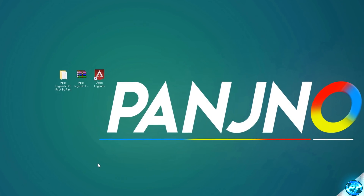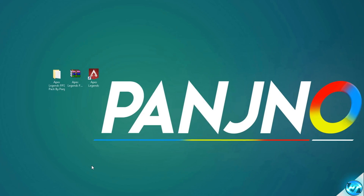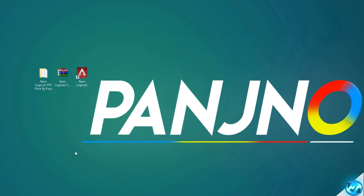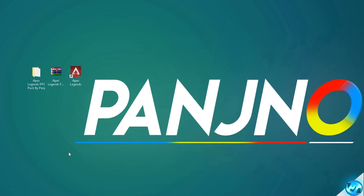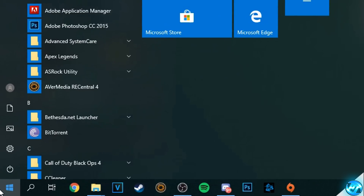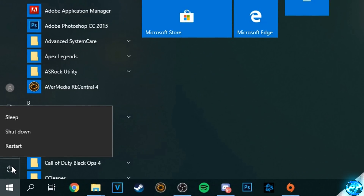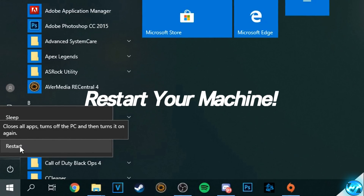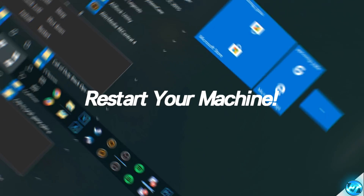Assuming we've now reached this point in the video and you've followed all the optimizations up until here, we're going to restart our PCs to ensure that everything has been applied and set properly. Navigate to the bottom left, click the Windows button, right click on the power button, head over to restart, restart the system, come back to this video, open up Origin and get ready to complete the last and final step.